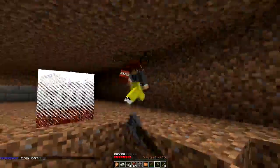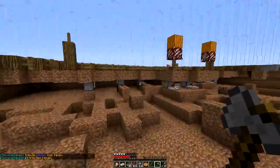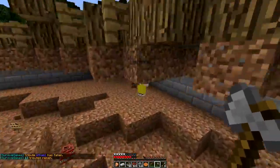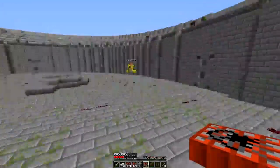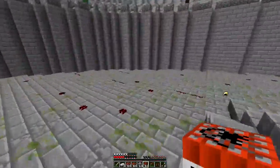I just thought this was a really, really funny, interesting glitch. I don't know, YouTube loves glitches, so I decided to put it up, and maybe the Hive people will see it and realize they need to fix something. And as you see, I used it to my advantage later in Deathmatch to just place TNT like crazy.